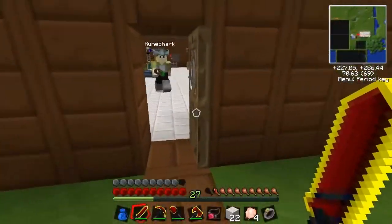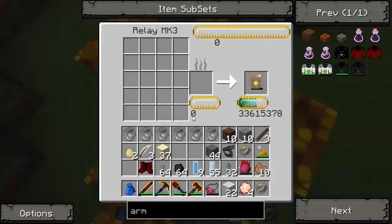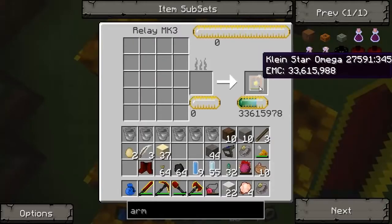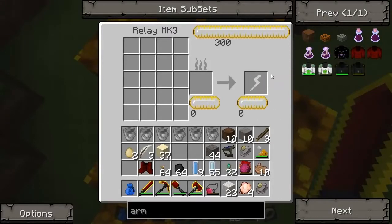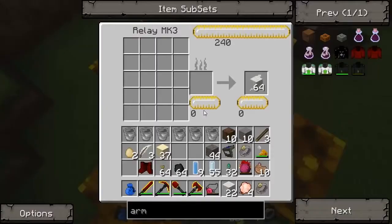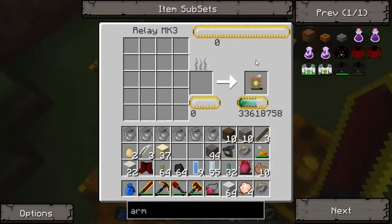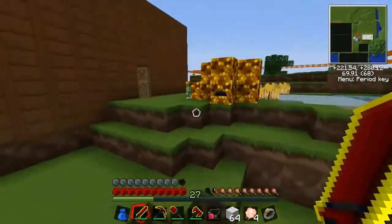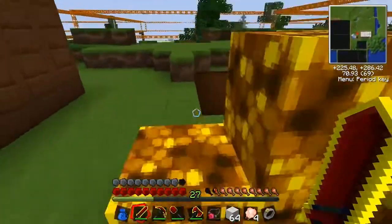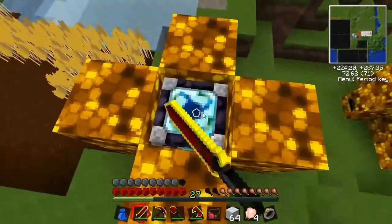So to make this gem armor - sorry, I'm sounding really ill at the minute - you need to have a fully charged Klein Star, and this is just taking forever. Unless it's fully charged it's absolutely useless. There's no way to charge it faster really, so we need this Klein Star to charge up. I'm thinking because it's taking so long maybe I should make a power flower type structure so that we can charge them.